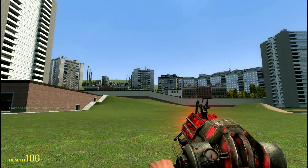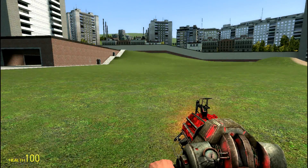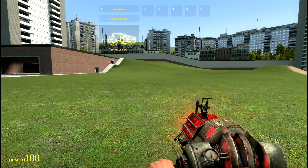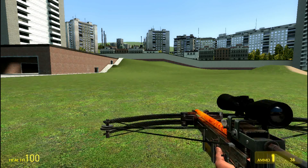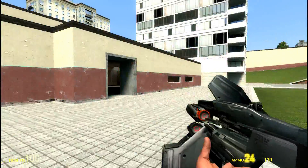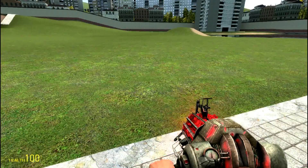Alright, here we are, we just joined. Now then, your gun — you see you have some sort of gun? That's called a physics gun, which you can see here. When you scroll, you have a list of all your weapons. I have an RP air crossbow, a pulse weapon, and a magnum. But right now, let's stick with the physics gun.